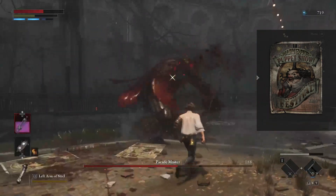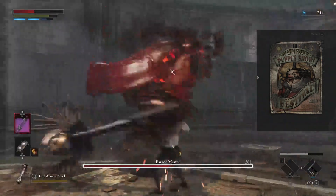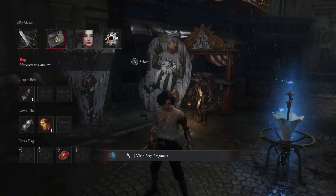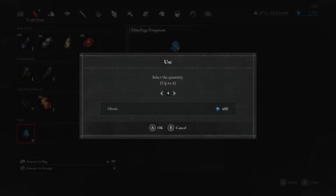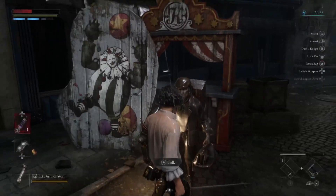He was built for entertainment, as you would find out in the lore, but due to the puppet frenzy, it has turned him into a formidable foe. I recommend using all of the Ergo you have to make sure you get lots of levels before you end up fighting him, because he is quite difficult, given that he is the first boss of this game.